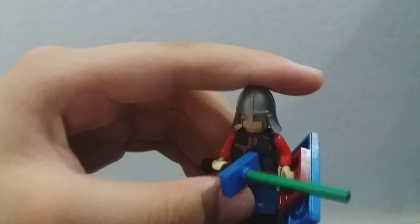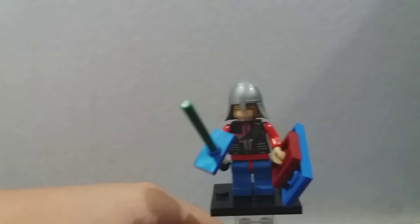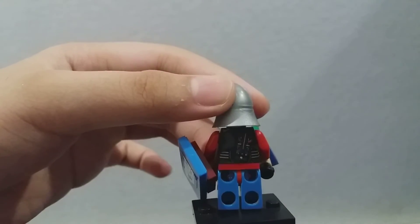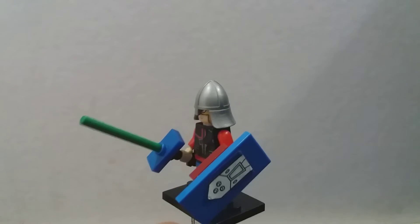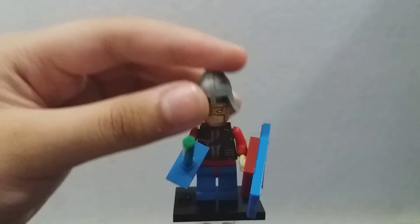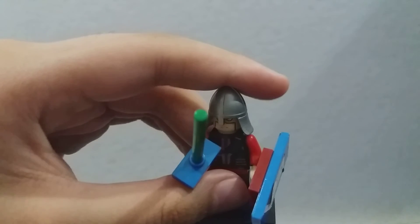Now let's go to another soldier of Gondor. Again, he's got the custom sword. Some Superman legs. A Hawkeye torso. A custom shield, as you can see with some Nexo Knight printing on it. One of my Batman faces, I think. He came with a rubber ducky. And this usual knight helmet.